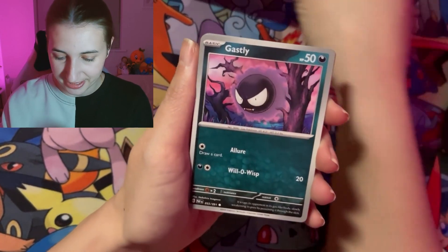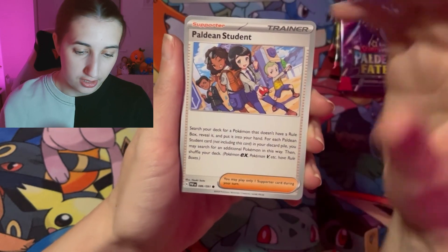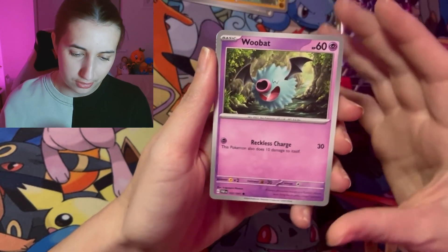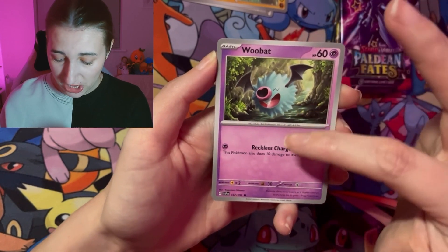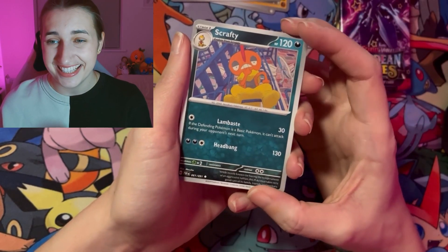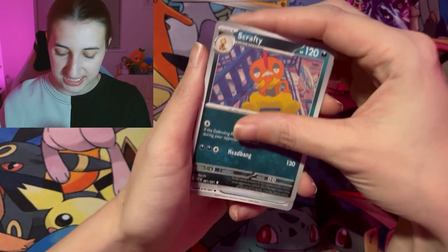We've got our energy card, we've got Gastly — I do love this set of cards in this series. We've got our cutie Paldean students there, then into the Barboach. We've got Woobat — I do love this guy, they've got a heart as a nose, it's just cute, they just look happy. Then we've got Scrafty, who is the new Wigglett. This guy sitting on his stairs outside is following me around — he's everywhere for me.